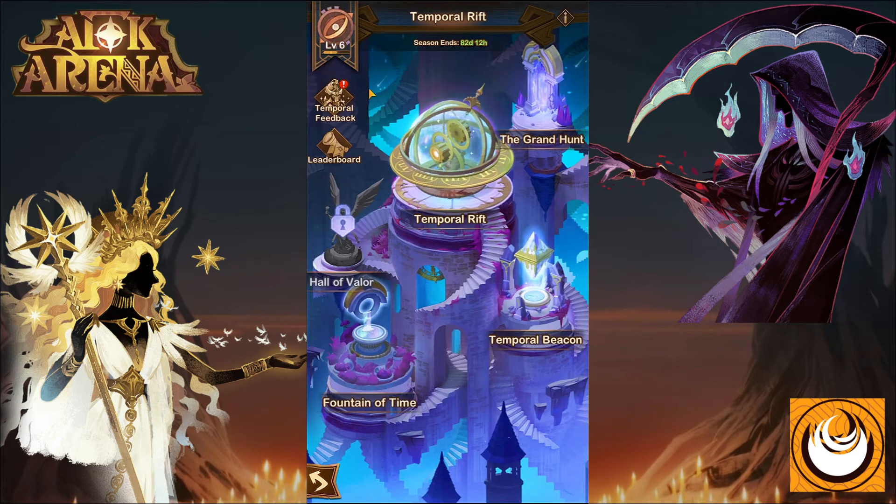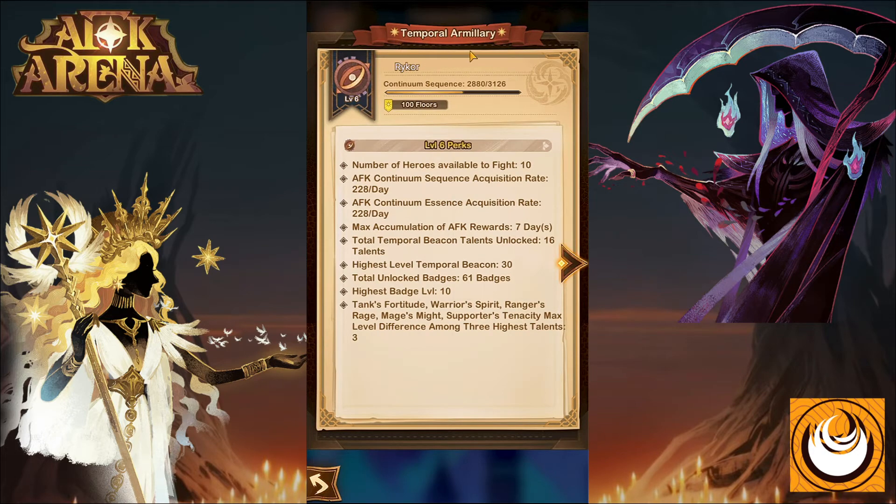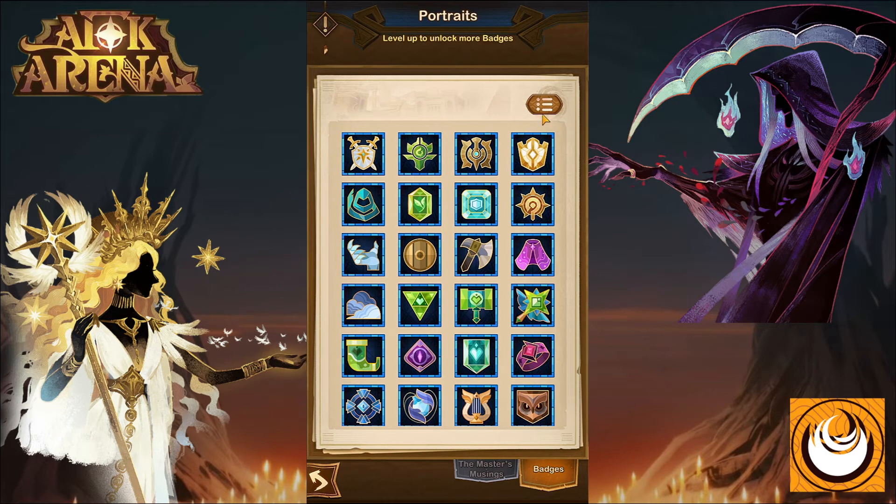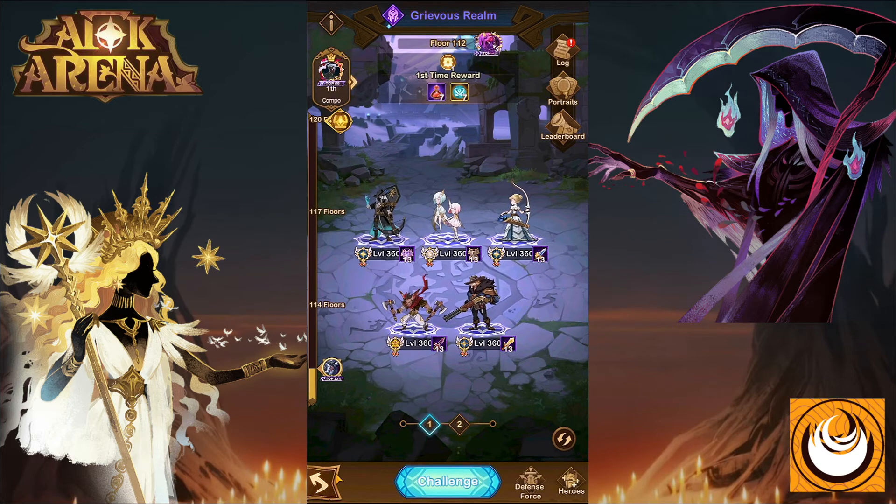The next area to look at is your crystal, called the temporal armillary. This lets you increase the amount of continuum sequence and essence you generate per day as AFK rewards, and unlocks more badges for your heroes. Badges provide a variety of buffs and stats. Currently, the highest badge I can equip is level 10, and you can mix and match them as you like — a badge at level 15 will be significantly more powerful than one at level 10.